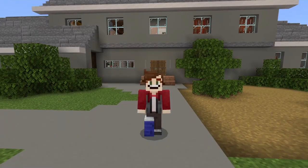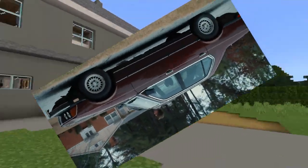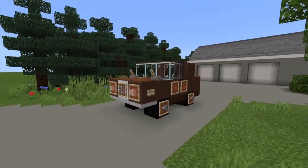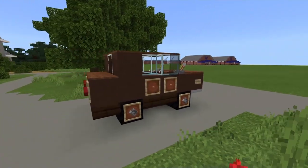Hey assassins, this is Wheel and welcome back to another Wheel Assassin guide. I'm outside of Steve Harrington's house — not doing a Jonathan peeking through the windows — I'm here to teach you how to build Steve Harrington's car. We're going to be building this BMW 733i today.